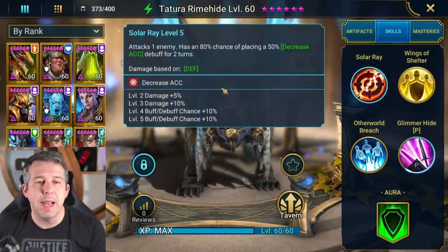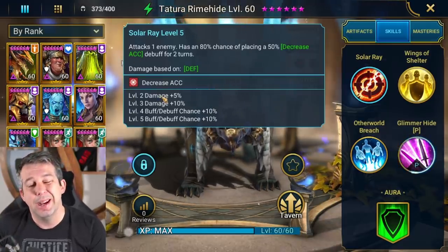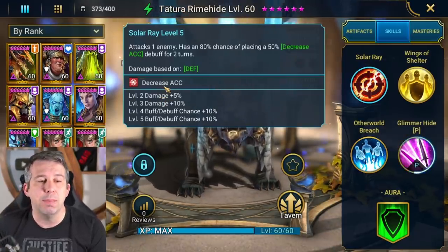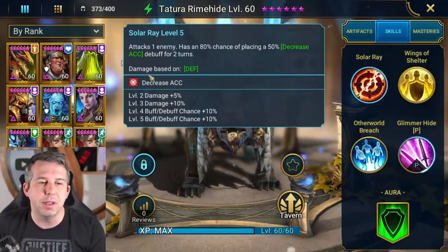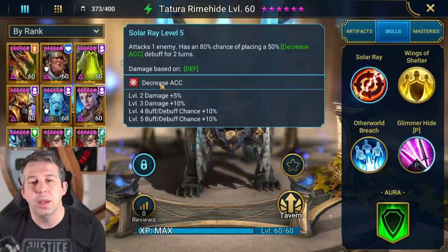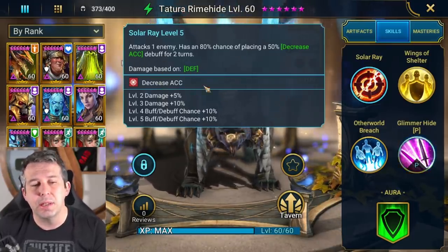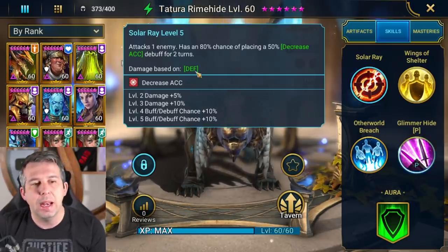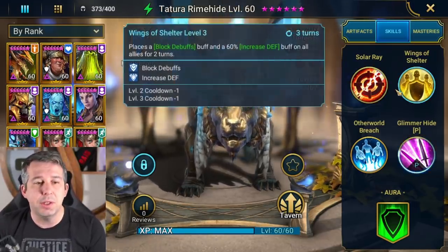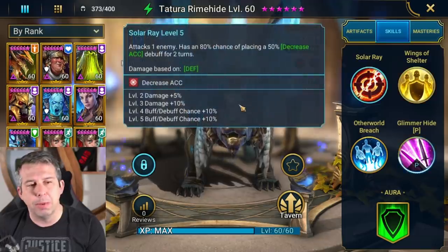Let's talk about what he does. Decrease Accuracy on his A1 - it's an okay A1, useful for something like a Bommal fight or generally Doom Tower type hits where you're going for resistance builds. I think we might see a bit more decreased accuracy and high resistance coming out in Hydra in the future, but it's an okay A1 that could get a bit of value anywhere in the game. The A2 is big - well worth booking down.